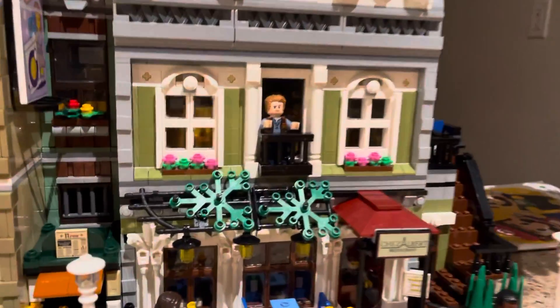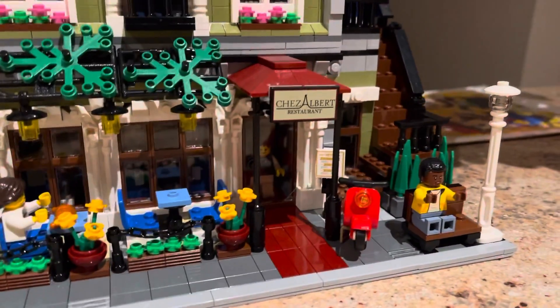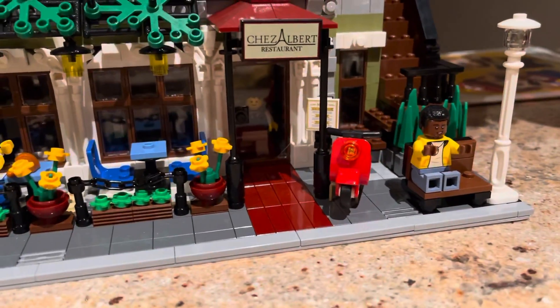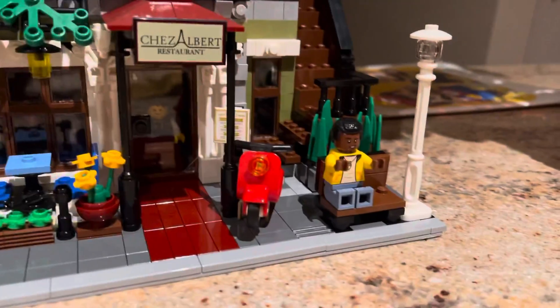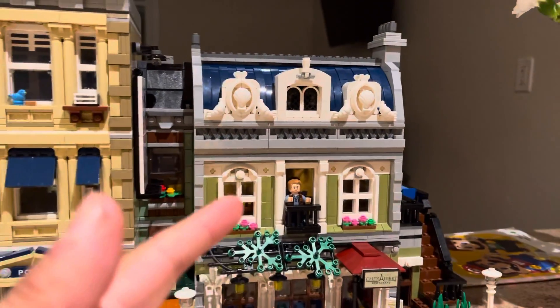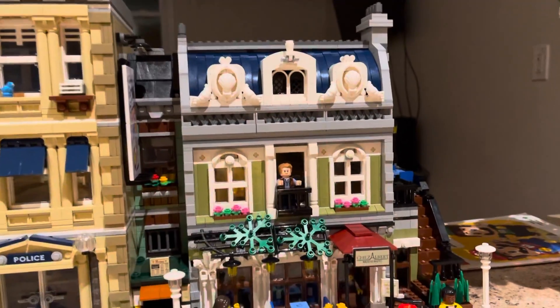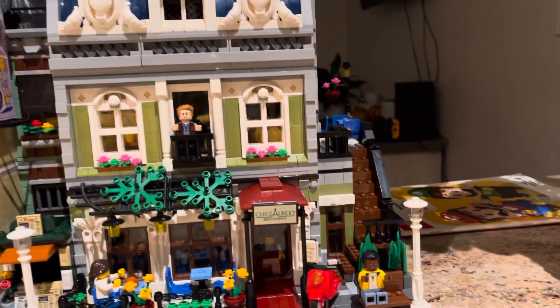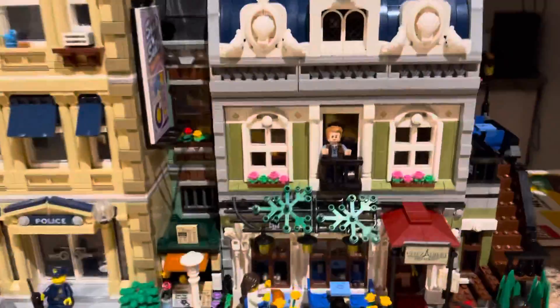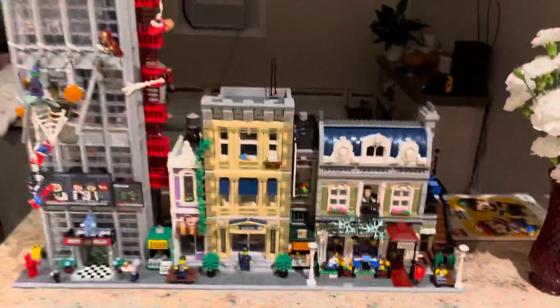The Parisian Restaurant — the set that I finally got — I'm in love with this modular, guys. This one is beautiful. We got the waiter about to bust through the door, we got Darius from Jurassic World and Owen chilling up on the second story apartment. The Parisian Restaurant just looks so good, the details on this are so nice. Just a quick little update on what it looks like — it looks great.